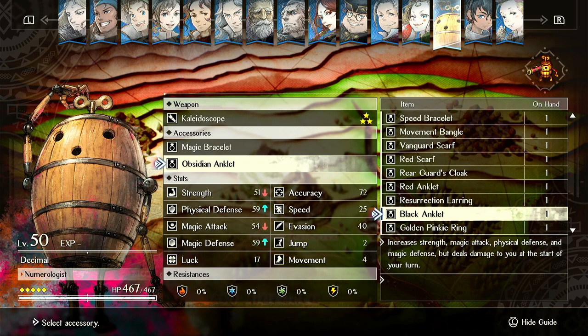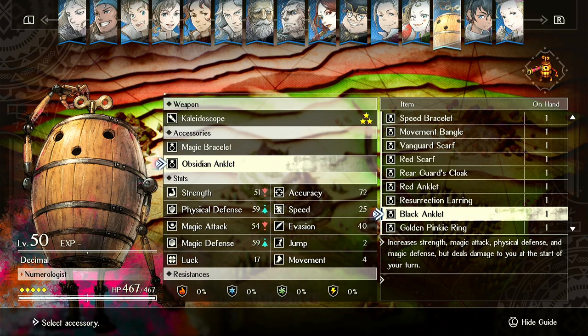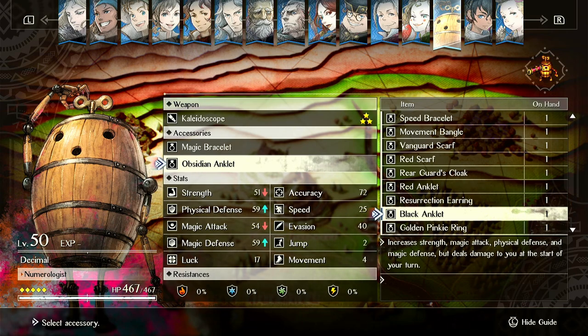The big downside of this item, though, is you're getting a lot of stat increases but very few of them are relevant to a unit. For example, if I were to throw this on a mage, I don't really care about physical and magic defense as a mage — if I'm positioning correctly, I don't need those. And I don't need strength on a mage. So it's basically just a bad magic bracelet.